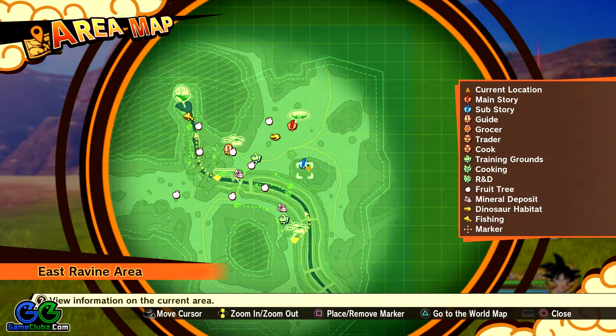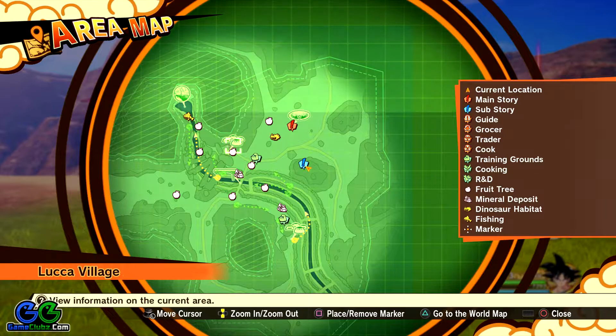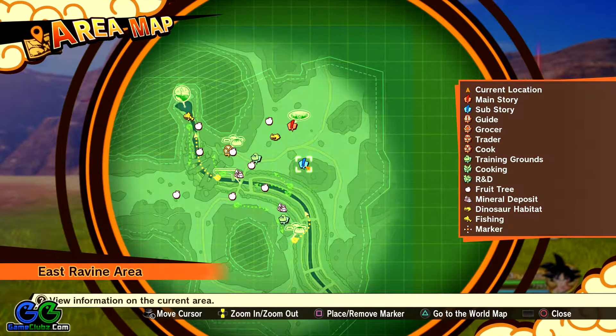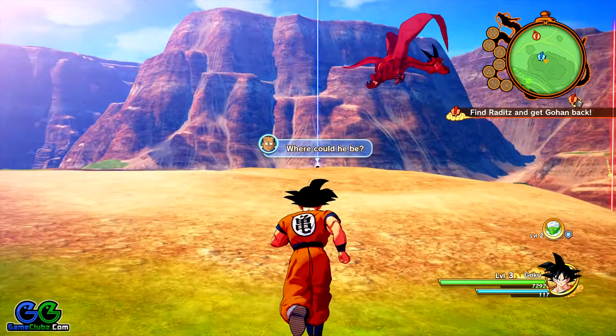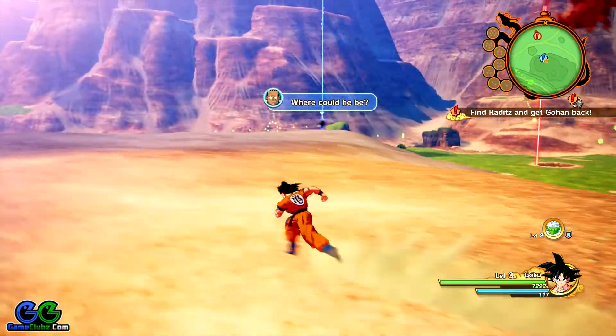The Gentle Giant sub-story can be accessed by talking to a character just east of Luca Village. You'll find him on top of this hill.